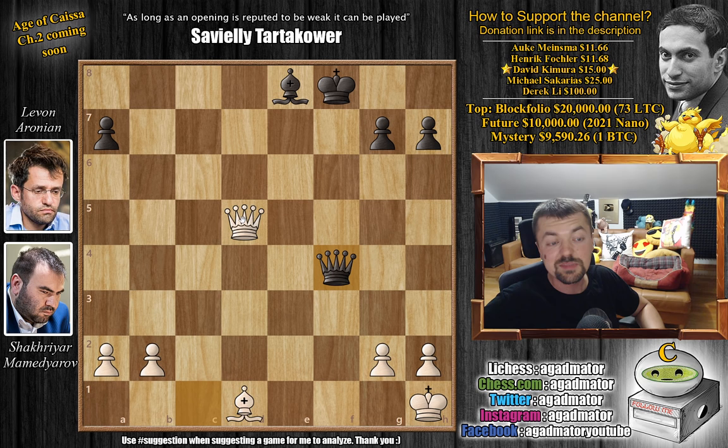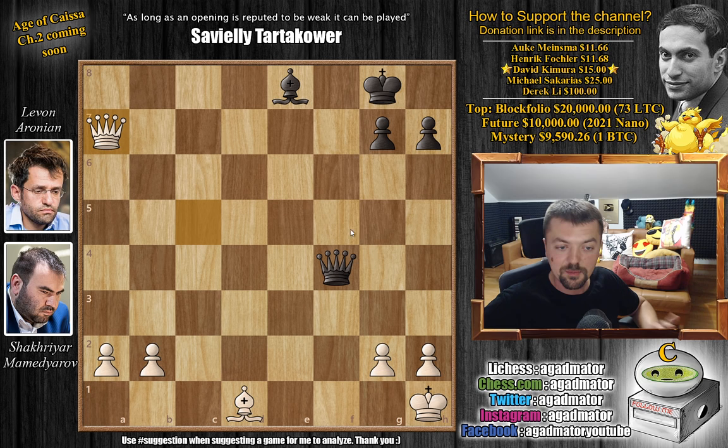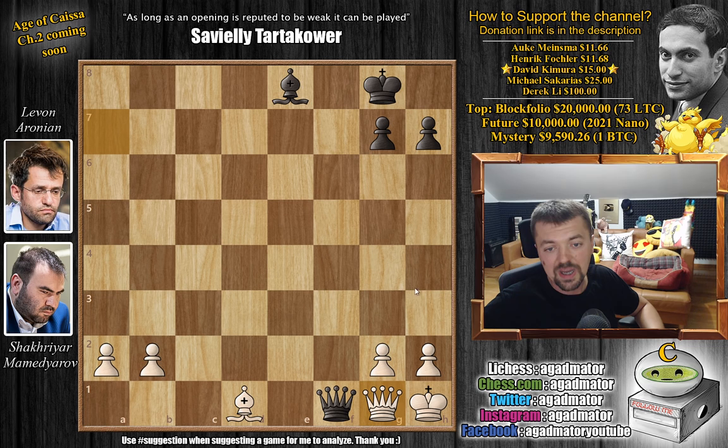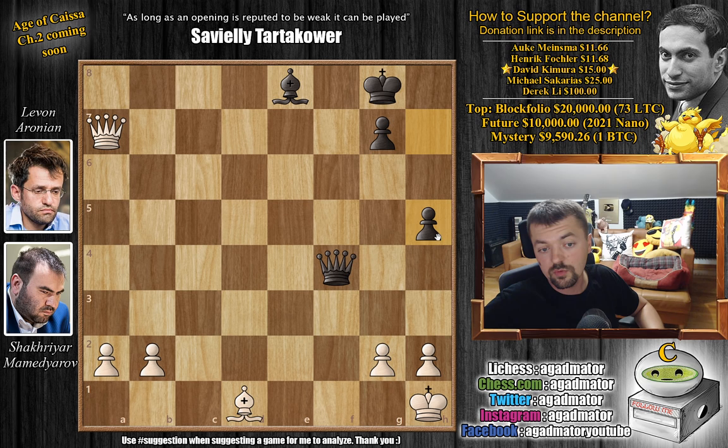Now comes queen to c5 with check — a very, very good move. King to g8, and now queen captures on a7, keeping an eye on the back rank. Because now with queen to f1, we can just bring the queen back with queen to g1. You can never go for a queen trade because you are down two pawns — it would be a very easy win for white. So after queen captures on a7, we have h5, creating some breathing room for the black king, also hoping for h4, h3 to open the diagonal for the light-square bishop.